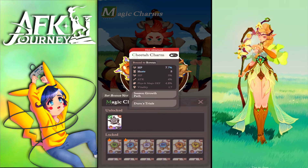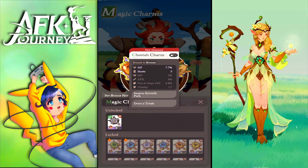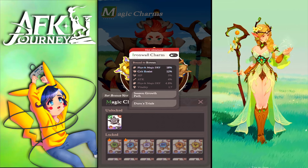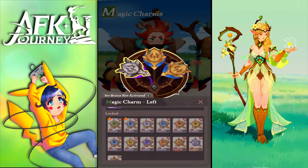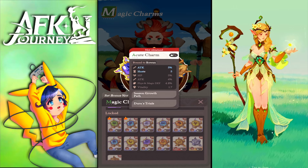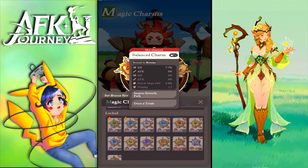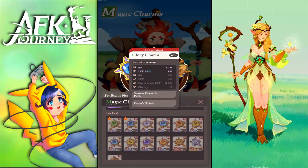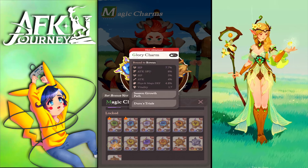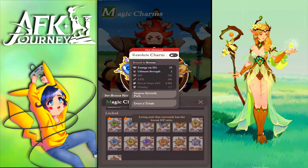At max upgrade you can pick your preferred stat combination: five haste plus attack bonus and HP, or physical and magical defense with crit resist for tanking, or power of attack with haste. I couldn't find any charm giving critical hit chance — I might be mistaken, but nothing so far gives crit.